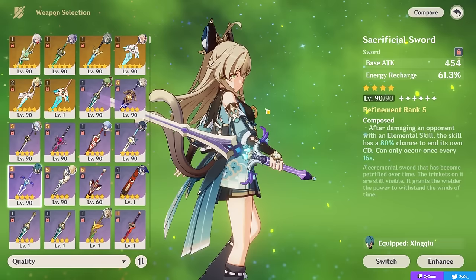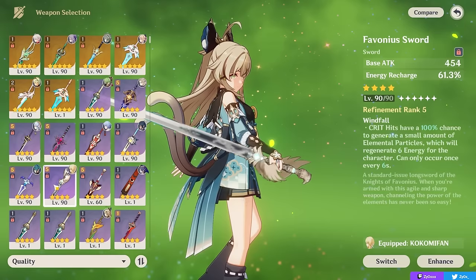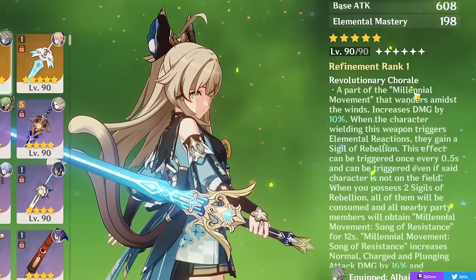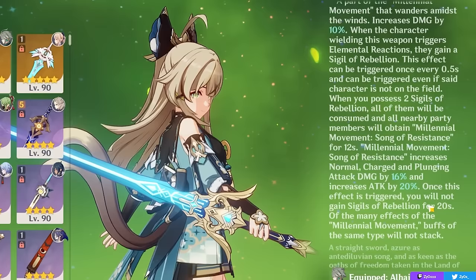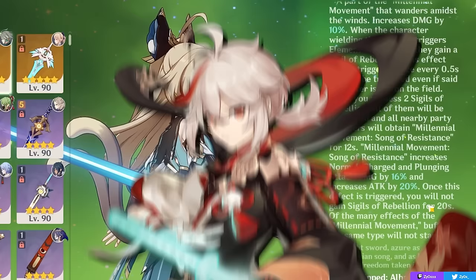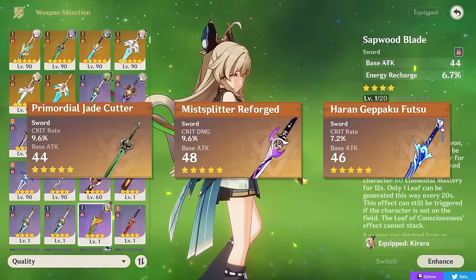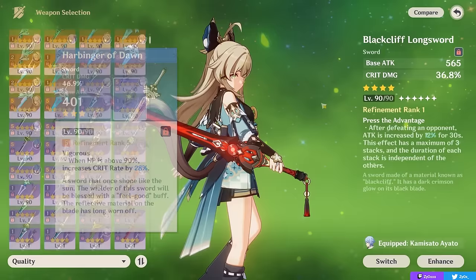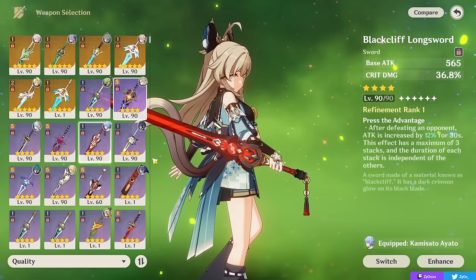Other options include Xiphos' Moonlight if you need the Elemental Mastery, though it's usually a worse version of Favonius. Jade Cutter if you have one spare gives you HP and some Crit Rate. Or the Freedom-Sworn, probably your second best 5-star option as a supportive weapon giving Elemental Mastery, while also buffing your team's normal, charged, and plunge attack damage and giving them Attack%. It can be nice paired with carries like Cyno, Alhaitham, or even Keqing, but this weapon is better used on someone like Kazuha. If you want purely damage-dealing weapons, you can run any of the 5-star offensive swords or 4-star ones like Black Sword, Blackcliff, or even Harbinger of Dawn since you'll be shielded as long as you stay high HP. I recommend supportive weapons like Sapwood Blade for free-to-play or Key of Khaj-Nisut for her best in slot if you have it.